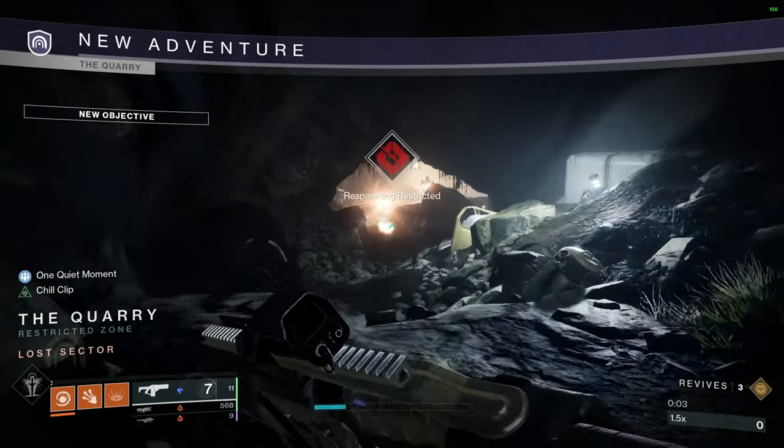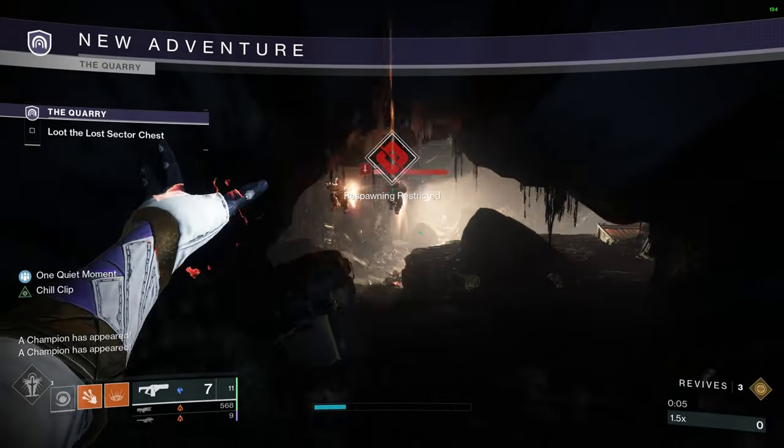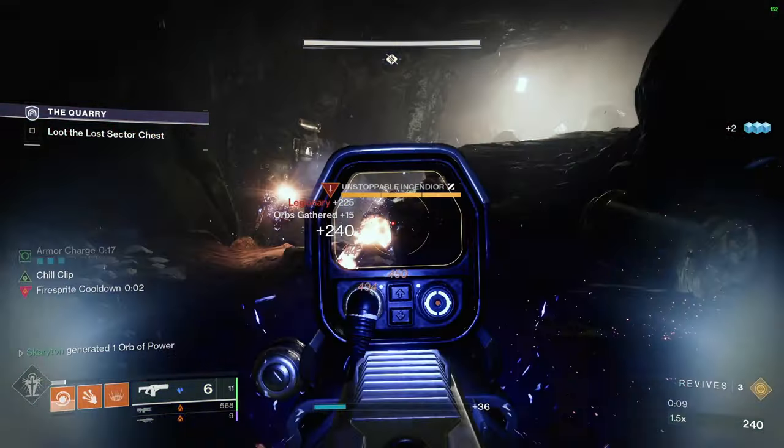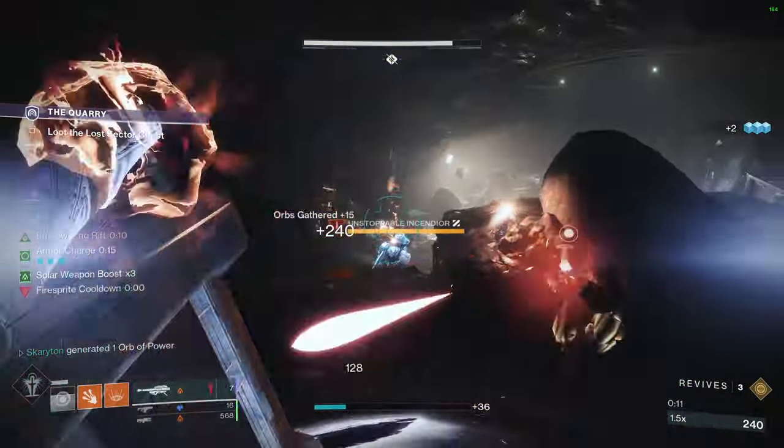In the most recent patch, the exotic drop rate for Legend and Master Lost Sectors was buffed. I ran the Legend version of the Quarry 100 times and recorded my drops, which gives a rough idea of what the new drop percentage is.